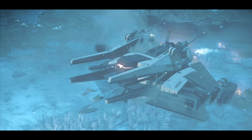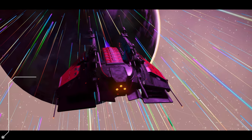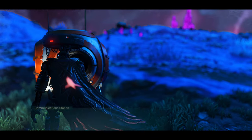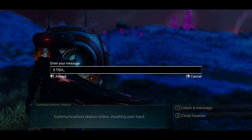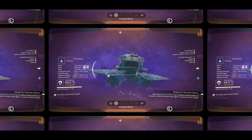A few things to note: all the ships are in the Euclid Galaxy. Multiplayer must be disabled. Every ship will have a beacon placed, a save point, and every ship I show will have its location and coordinates shown at the top of the screen. Let's go.